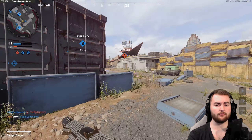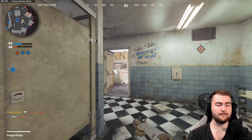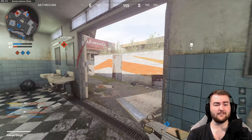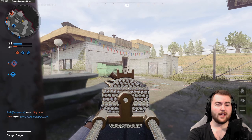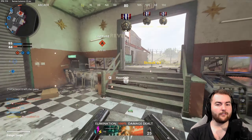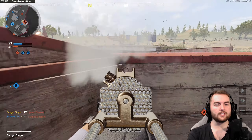The headshot multiplier on the EM-2 is 1.25 times — not 1.4 as I originally thought — and that's actually a fine number. If we reduce the damage per bullet to 48 with the Task Force Barrel to keep that barrel usable and strong: 48 times 1.25 is 60 damage for a headshot. 60 plus 48 plus 48 is 156 damage, giving us a three-shot kill with a headshot included. Without a headshot, 48 times four is 192 damage — also a kill — so that's a four-shot kill on body shots.